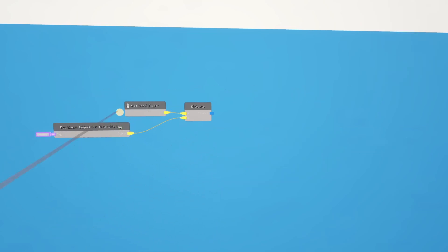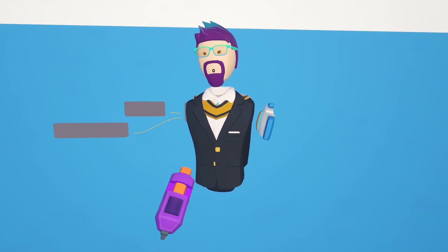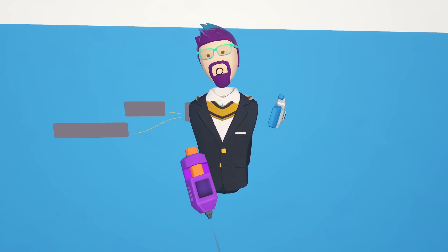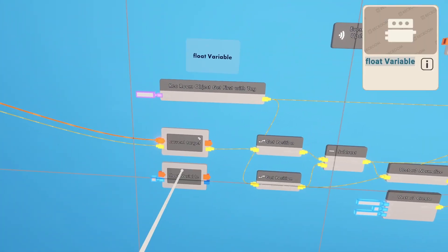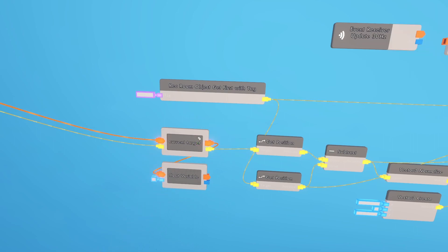So this is going to measure the distance between the player that the system is running on and the monster. But we also want to make sure it follows the closest player, so we need to get the distance that the starting player is from the monster. For this, we're going to go over to our original circuits and get a float variable. Go ahead and hook up the execution from the current target to that variable. Then configure the variable and give it the name 'target distance.'